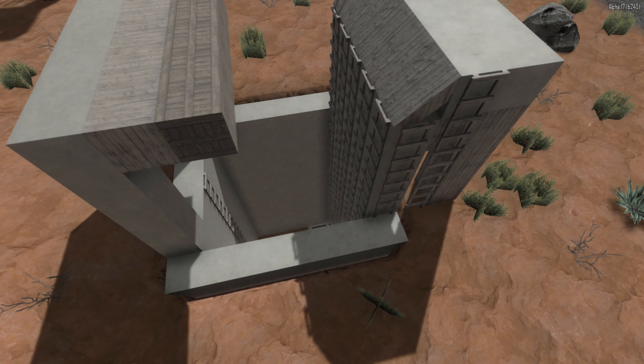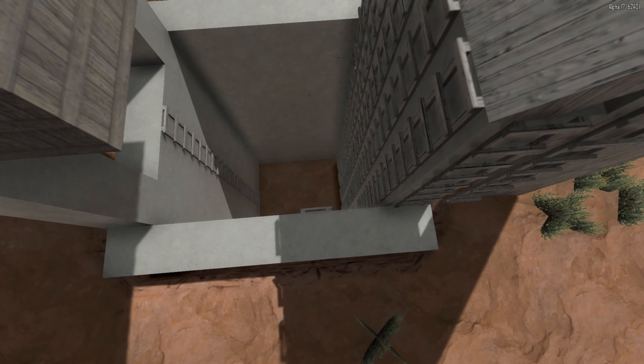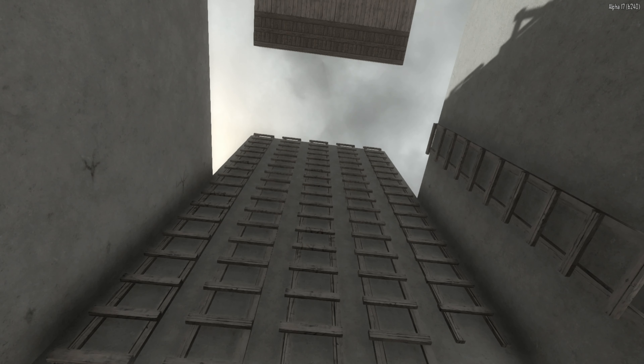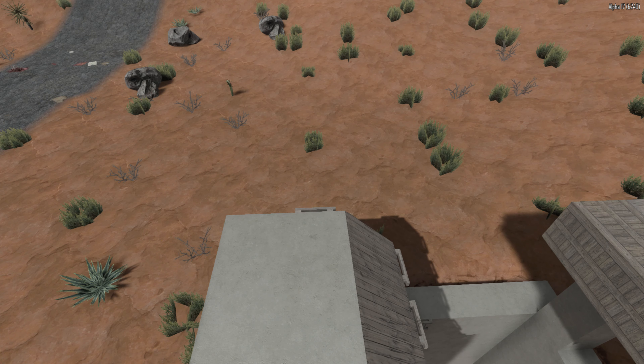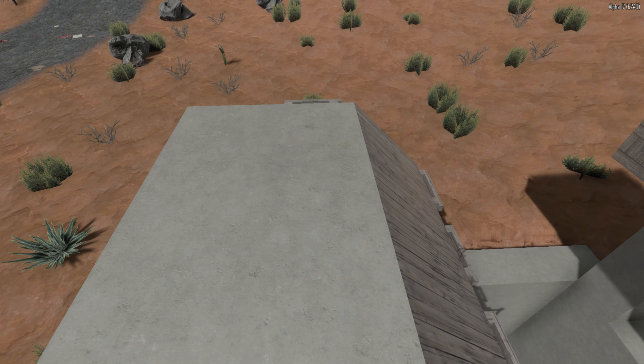The basic gist is: as the horde is coming at you, they of course cannot get you up here, but they see the ladders and will climb them to get up and jump at you. That's exactly what we want. What ends up happening is they fall down, and then they either climb back up this wall or go up this other one. Let's get some friends in — turning that off.